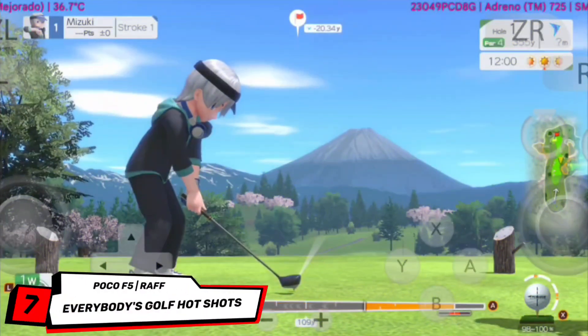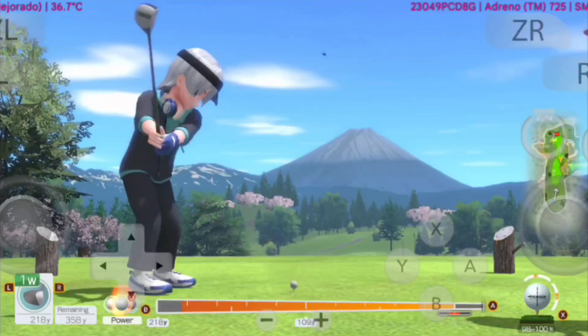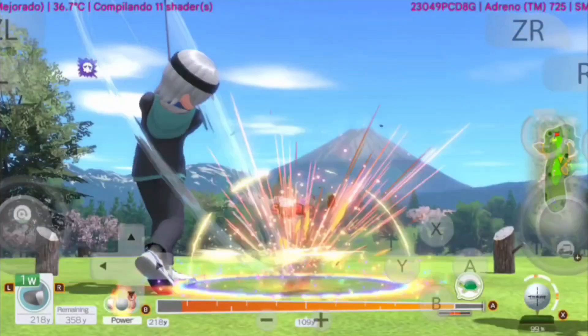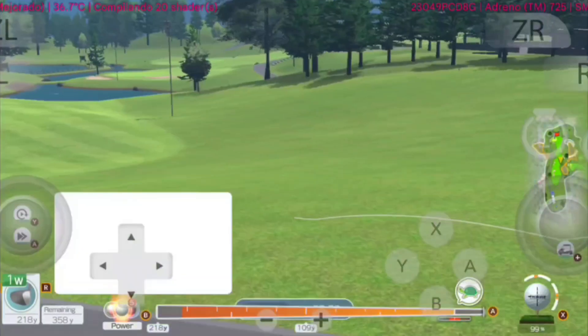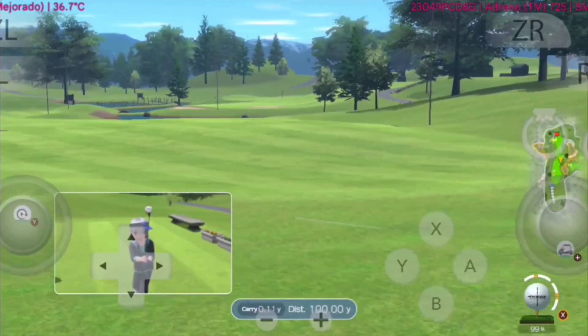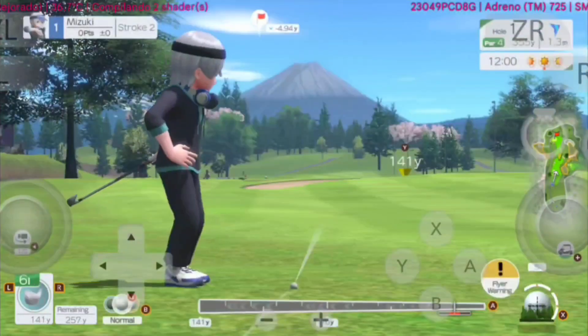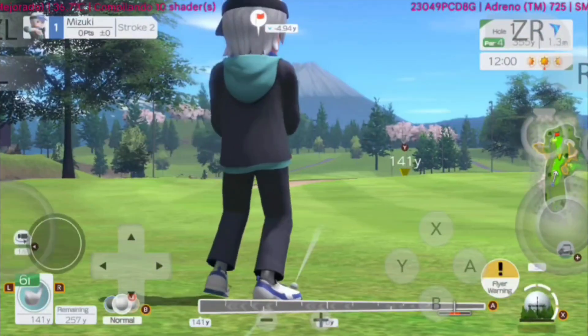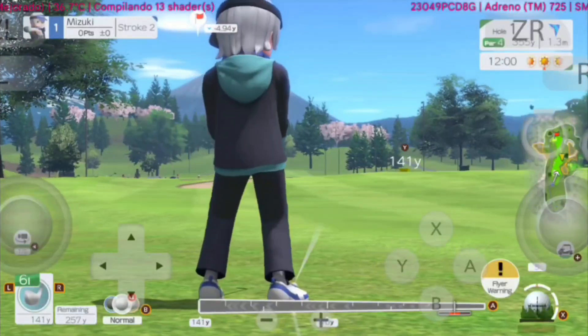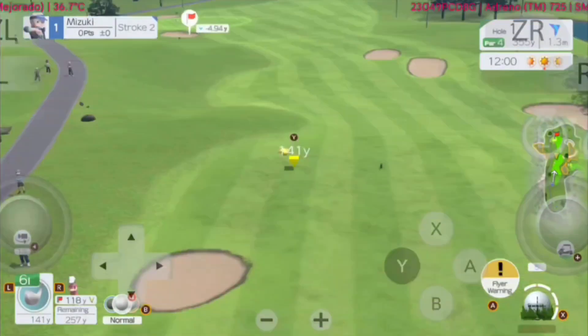Next on the list is Everybody's Golf, also known as Hot Shots Golf. Running on Eden Emulator, this fun and casual sports title works surprisingly well on Android. The colorful graphics, upbeat music, and easy-to-learn mechanics make it just as enjoyable as ever. Performance is smooth, with consistent frame rates that make every swing and putt satisfying. There are some minor texture glitches on certain courses, but gameplay remains stable and fully playable.